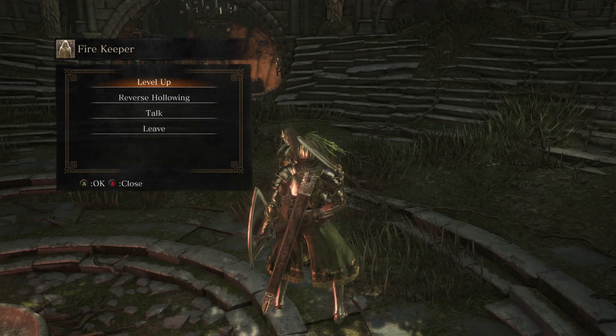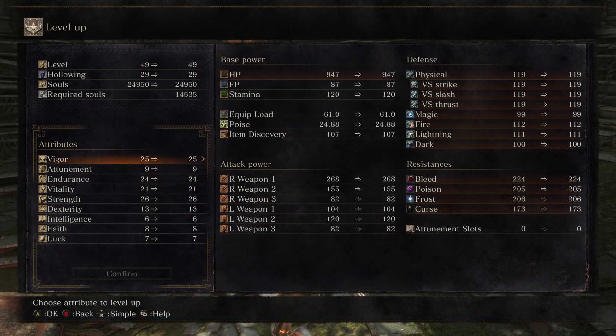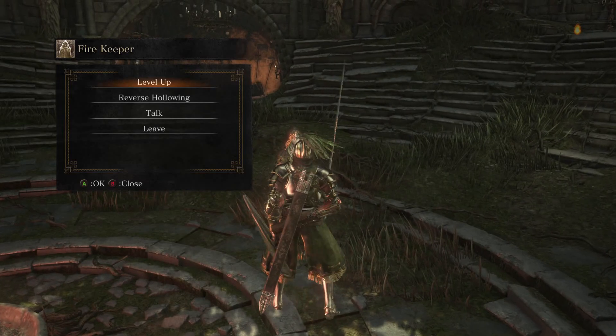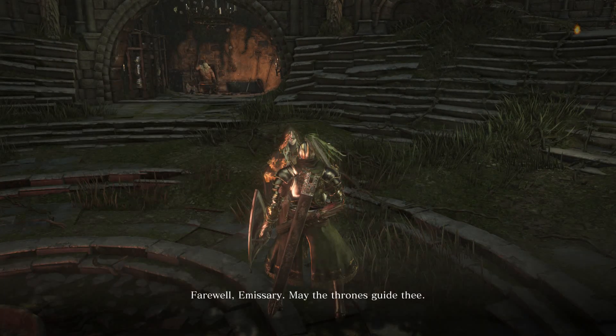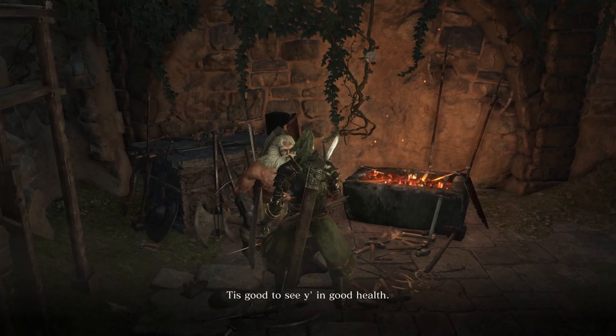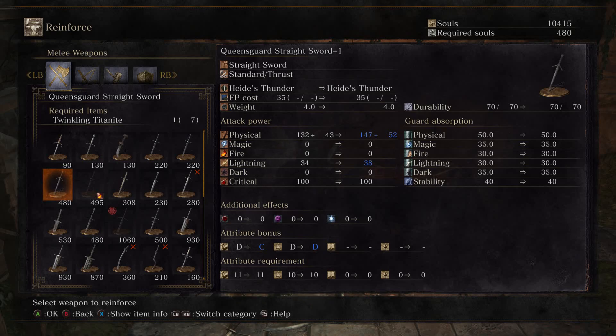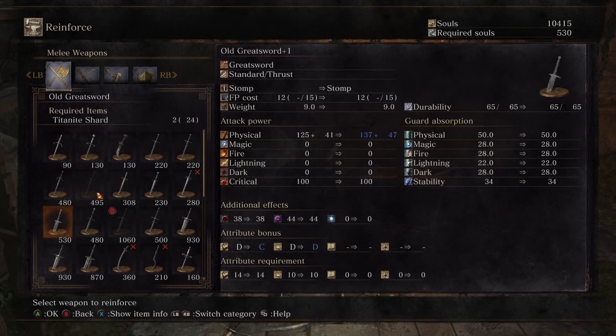Welcome back, Emerson. All right, so we're going up with strength. Straight sword upgrade requires twinkling — that's actually a good thing.